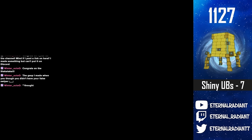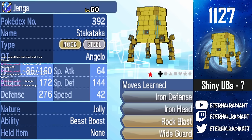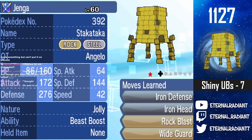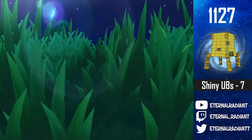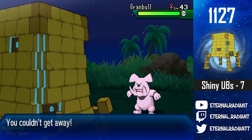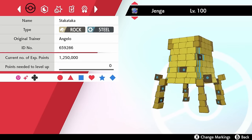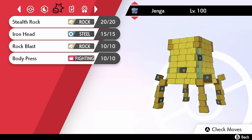I was not using a sync for this, so it could be any nature — I'm guessing Relaxed. It's Jolly! We have a Jolly Shiny Stakataka — this thing is like the slowest Pokémon in existence and it's Jolly, that's hilarious. Here we have a regular Granbull and our Shiny Stakataka looking incredible. We are now at eight Ultra Beasts. This is Jenga, my Shiny Stakataka, rocking a Sassy nature with max HP and special defense, along with a Stealth Rock support moveset.